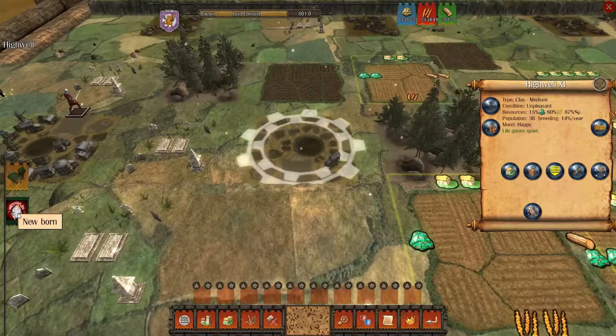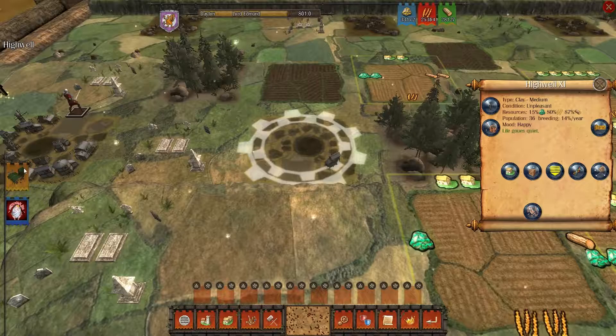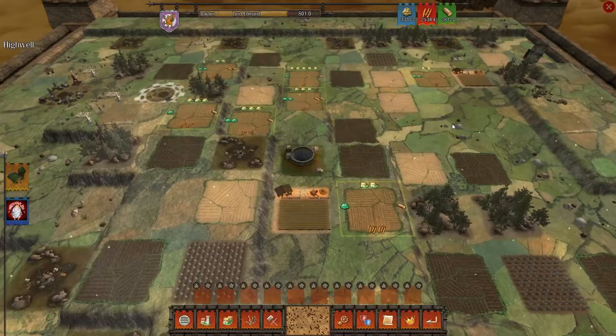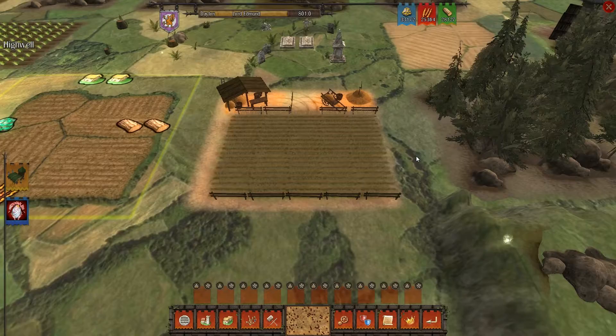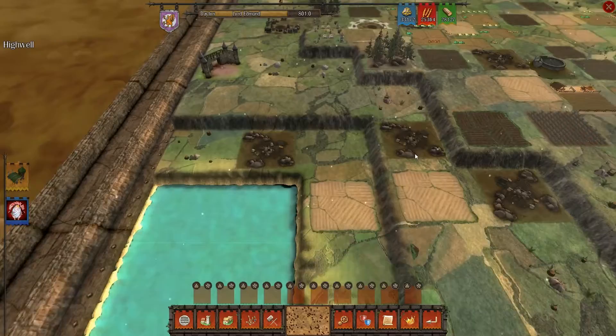A newborn baby — guardian, a new descendant was born. I have no idea what that means. I see a village over here — oh, it's not really a village, it's a farm. We are going to continue.